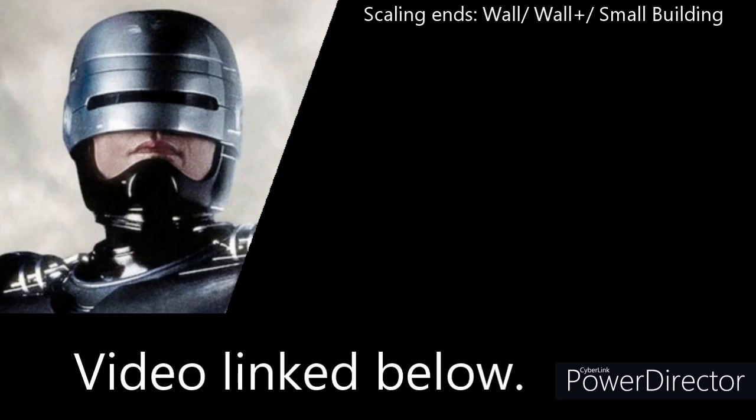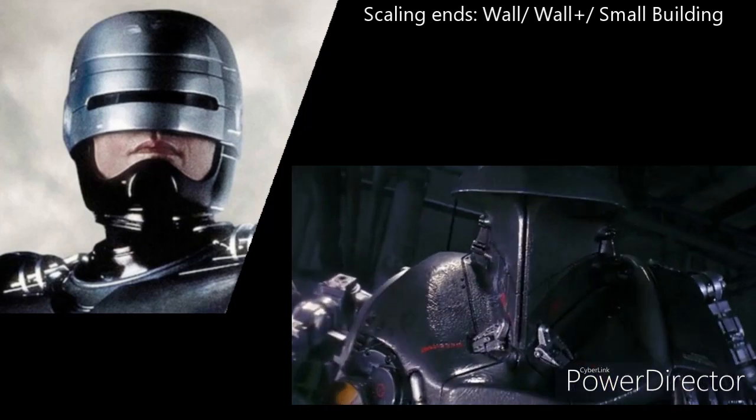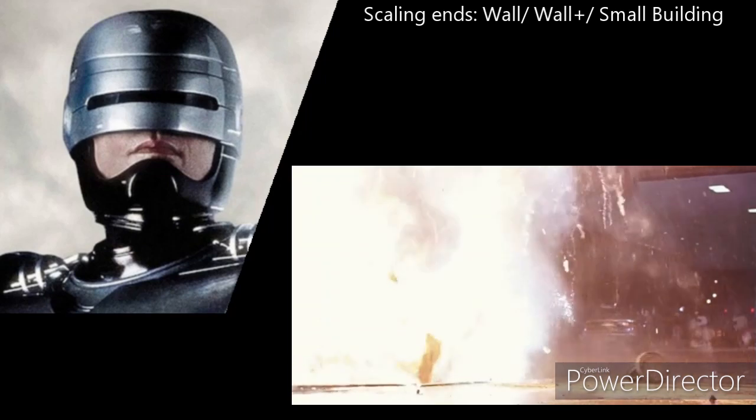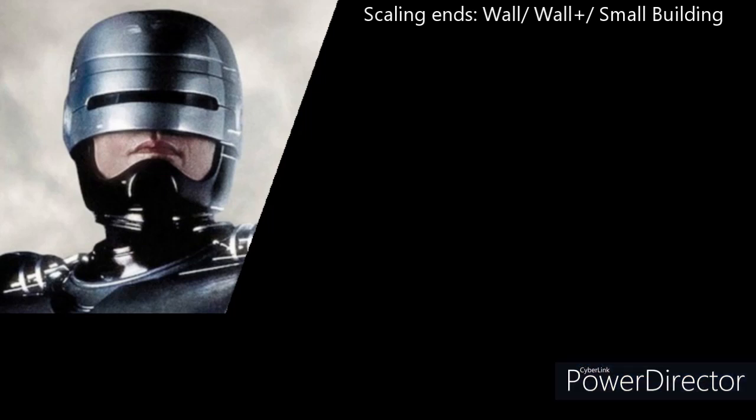Starting off with Robocop, he's a fairly straightforward character with his scaling, with his low end usually being mid wall, as that's what he's usually at when he holds back. Then you have wall plus to small building — there's some contention on where his mid end is between those two. I'm personally fine with either, depending on how you calc out a few of his higher end feats. There's also the gas line explosion from two; I'm not too sure on that one yet, so I'll consider it as an ambiguous feat or just a building-level feat at the high end.